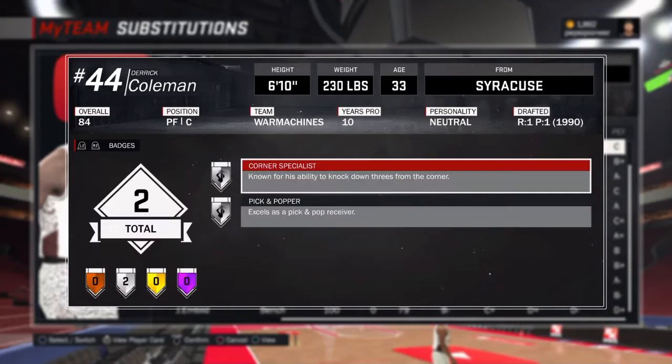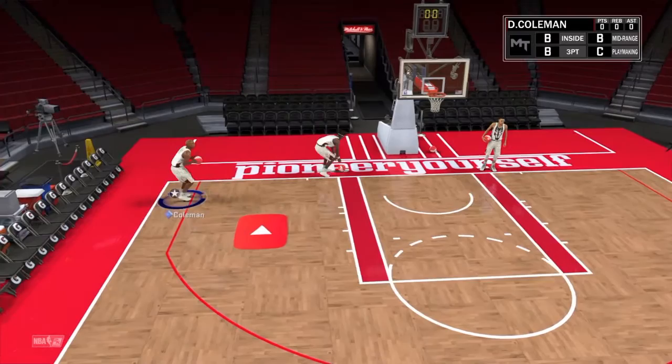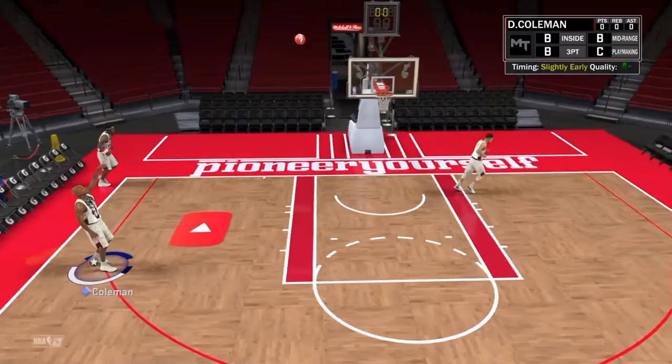His badges — he came with a silver Corner Specialist and silver Pick and Pop. Great badges for a big guy at 6 foot 10. So if you're looking for an offensive big who can stretch the floor coming off the bench, he's probably the guy you want. Or even starting, if you're offensive-minded and like an offensive team that's not too worried about defense. You just need that offensive output to put up 100 points and no one can catch up.